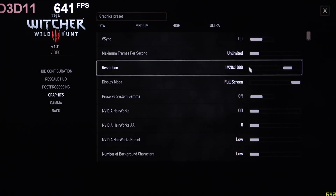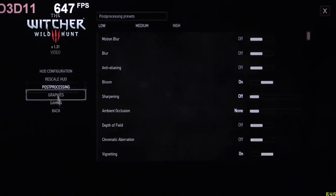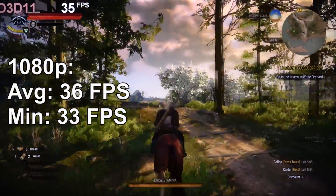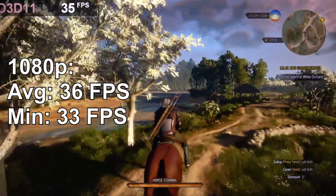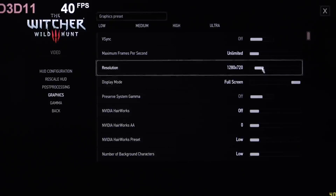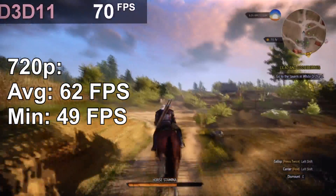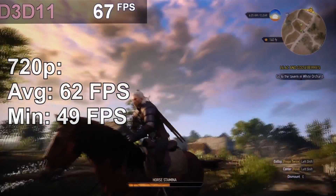Finally, the Witcher 3. It's known to be a demanding game. But I'm gonna try the impossible and go straight for 1080p low settings. And yeah, not all that bad, but 36fps on average is not something I'm too happy with. So let's give the good old 720p a shot again. Oh yeah, much better — 62fps. Unfortunately the graphics quality is so low the game doesn't look that enjoyable anymore.